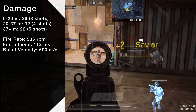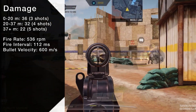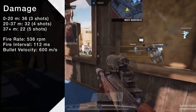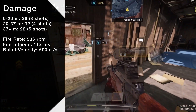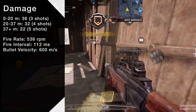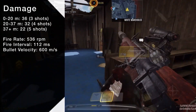Base damage per shot is high, killing in 3 shots at first before dropping to 4 and 5 from farther away. However, its fire rate is slow at 536 rounds per minute, which is the 3rd slowest in the AR class — only ahead of the Odin and Man of War. It also has bullet velocity; at 600 meters per second, it travels faster than the ASVAL but slower than the Odin.